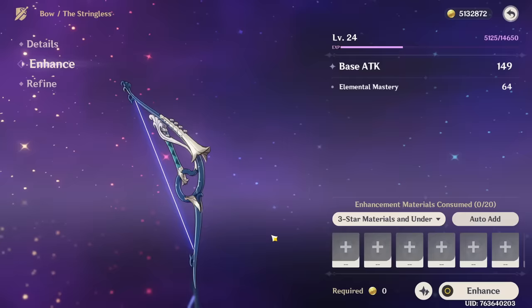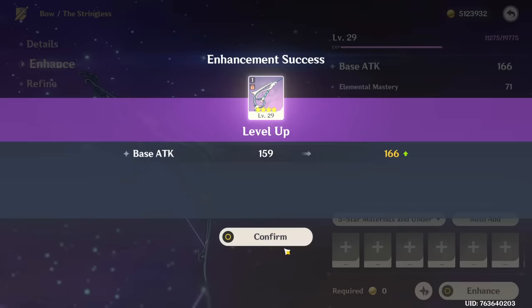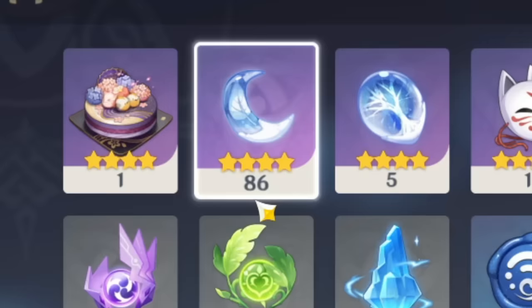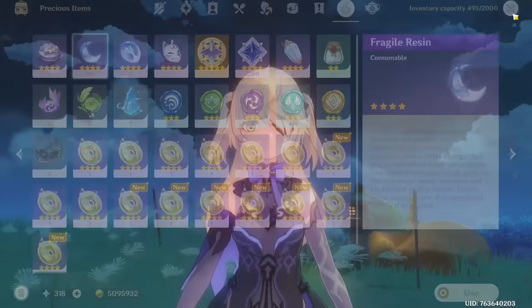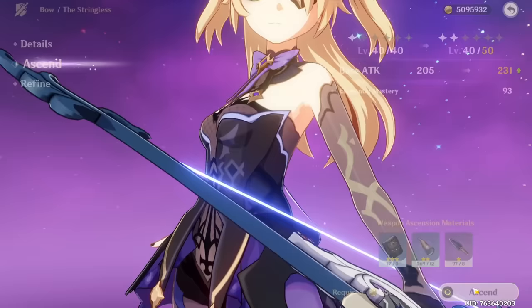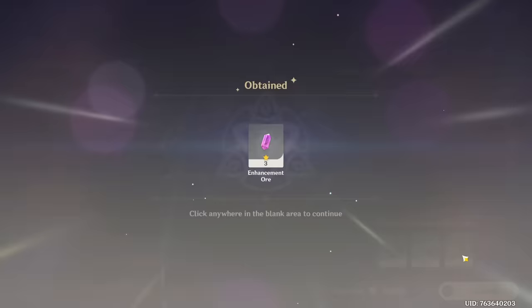I saw the arrowheads. I think we will allow ourselves to use a little bit of our fragile resin because so far I have not used it even once. We might already have like 50 or even more - 86. I think we could use maybe 10 fragile resin for a character if we need to, but that's more like a last resort. I prefer to use those when I hardcore grind artifacts. We have too many characters to focus on just one artifact set - the arrowheads are haunting me.